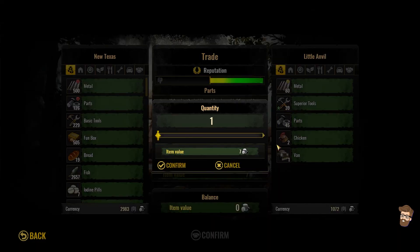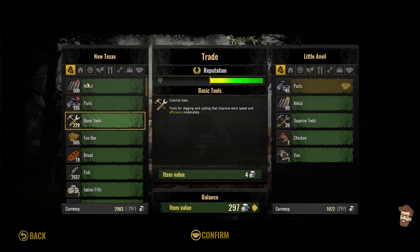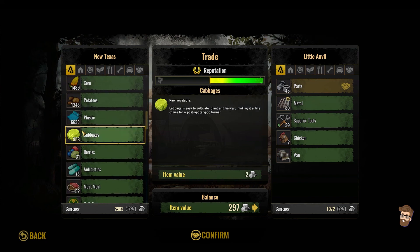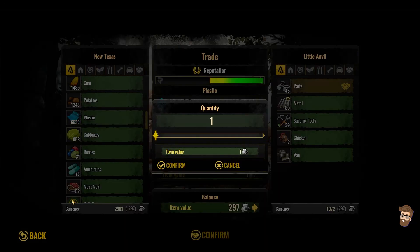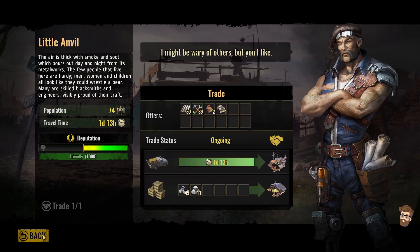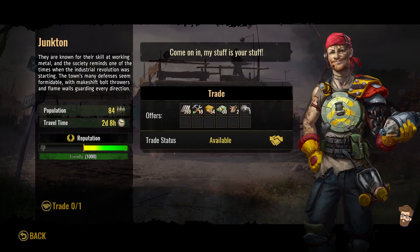I actually need the metal, we need the parts. I'll trade them — we've got a lot of basic tools, a lot of fish, a lot of concrete, tons of plastic. There's the pollution down there, I could easily send them also. Yeah, I'll send them some of that. We'll get a little bit of coin coming out of that way too. Alright, that's a little anvil taken care of, now for Chunkton.